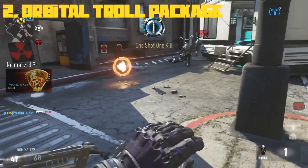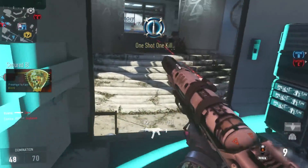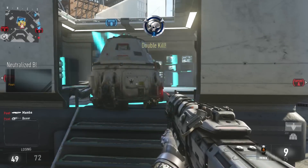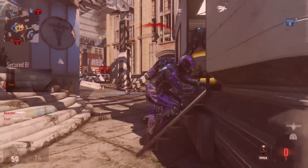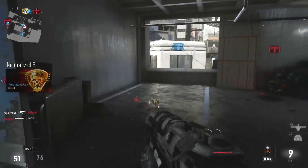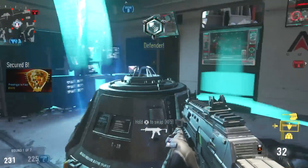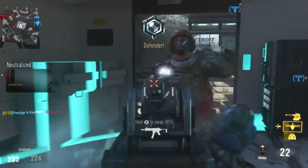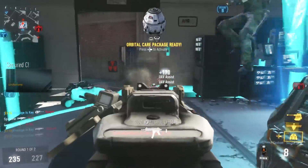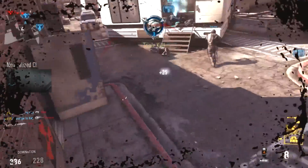Taking that number 2 spot is the Orbital Troll Package. You take the Orbital Care Package, put on Drone Delivery, and also use the Trap. Drone Delivery brings your package directly to wherever you are, and you drop it in a high traffic doorway. This works really well in objective-based modes like Search and Destroy or Domination — put it in a high traffic doorway and wait for enemies to come your direction. You can also treat it as mobile cover: place it on a B objective, use it as cover, take out enemies, and when it gets overrun it will blow up — because they'll think you were trying to take the package all along.